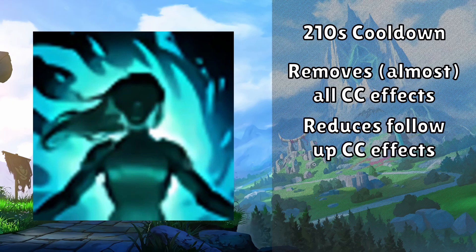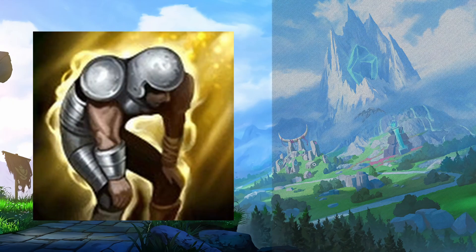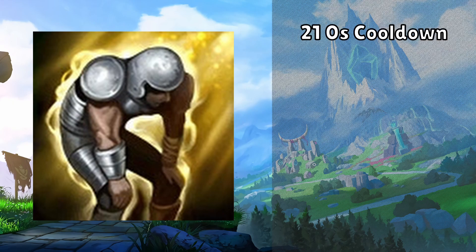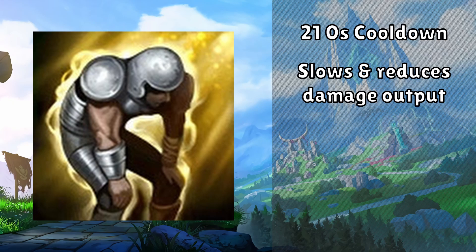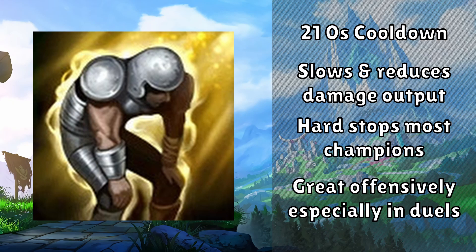Cleanse will also reduce follow-up CC effects by 65% for 3 seconds. This is a great option if your opponent has many stuns, slows, and roots. The final defensive option is Exhaust, which has a 210 second cooldown and is a point-and-click targeted ability. When used on a champion, it will slow them by 30% and reduce their damage dealt by 35% for 3 seconds — a great way to seriously reduce a champion's output. This is also great to take on duelists, giving you a free, easy 1v1.